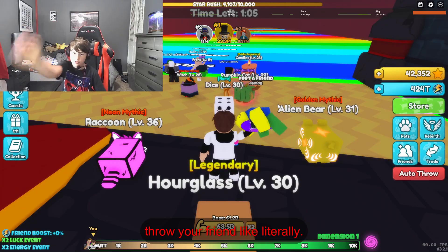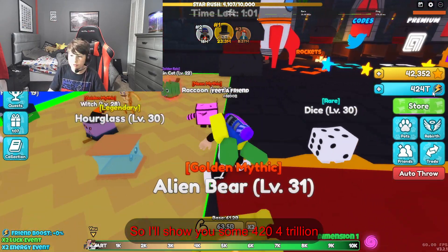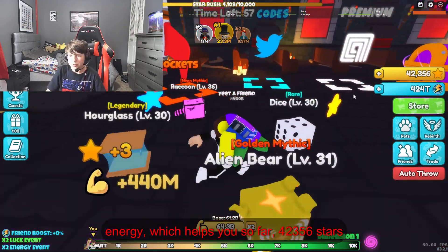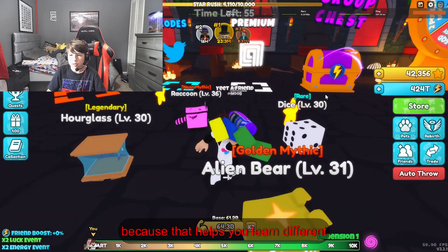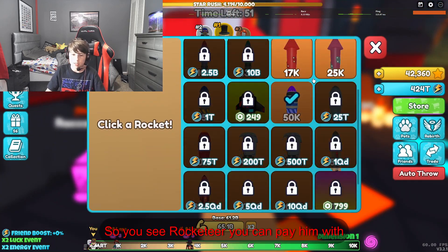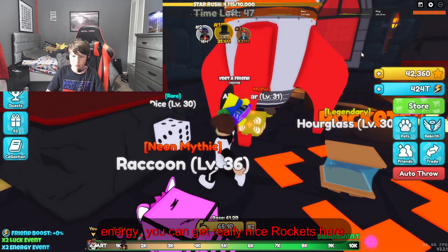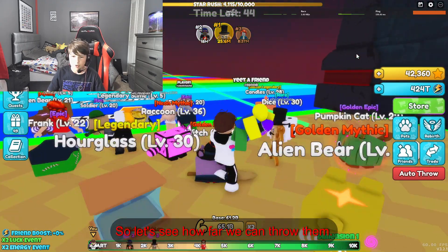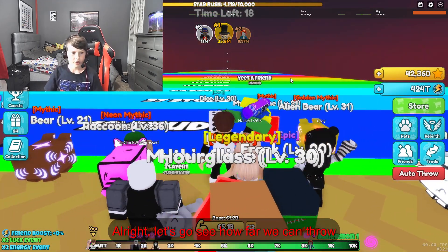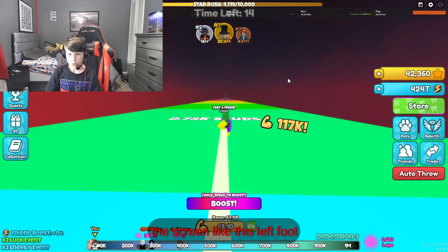It will throw your friend literally. I have 424 trillion energy, which helps you throw far, and 42,356 stars, because that helps you earn different prizes. You can see rockets here — you can pay for them with energy and get really nice rockets. So let's see how far we can throw them. You basically just have to click the screen and left-click.